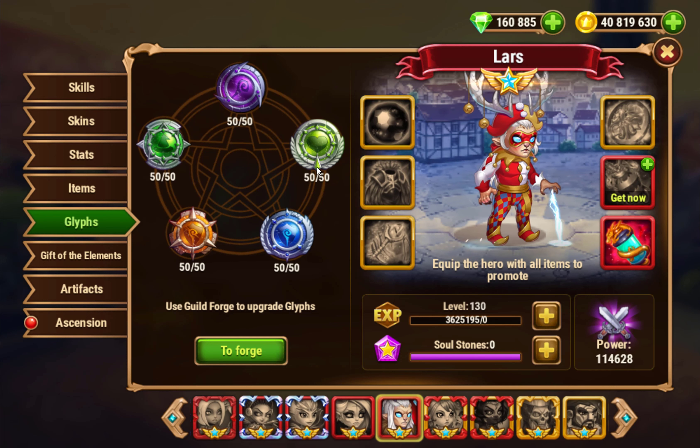Lars — I wish I could undo this health glyph. This is one of my biggest regrets in this game. Instead of giving me a health skin, I'd rather have a way to remove this health glyph, because he has more health than I need him to have.